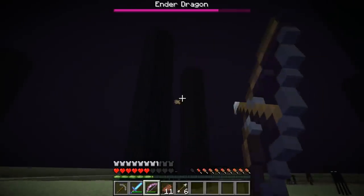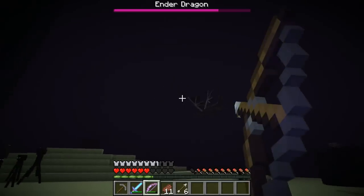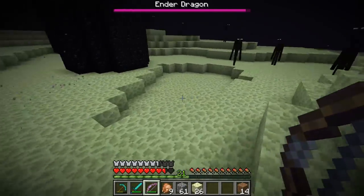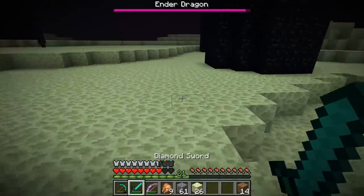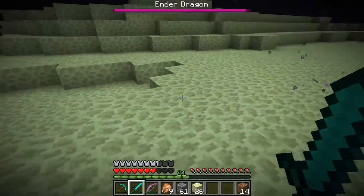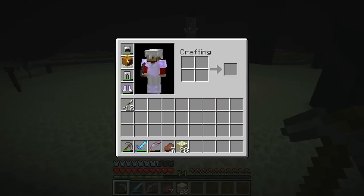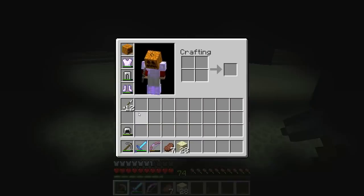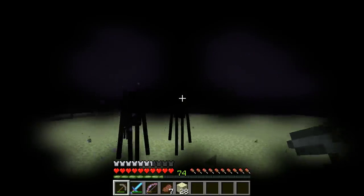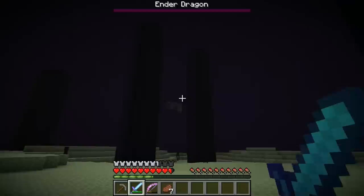One thing that you need to watch out for are the multiple endermen which call The End home. They are the reason you should always bring a sword with you, as if you gain some unwanted attention from them they will pose the most threat, being both quicker and harder hitting than the dragon. However, there is a way to ensure you don't aggravate them. If you wear a pumpkin for a helmet, endermen will never get angry when you look at them. The problem with doing this, however, is that wearing a pumpkin on your head severely obstructs your view.